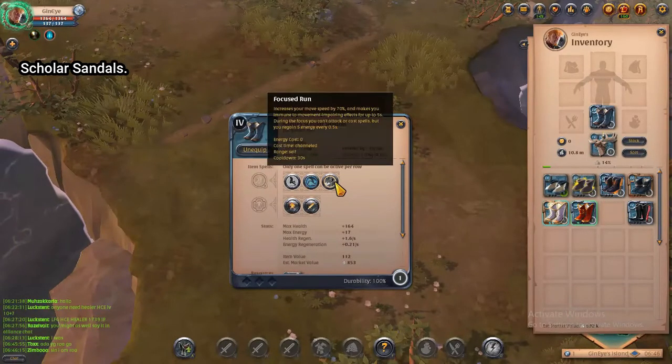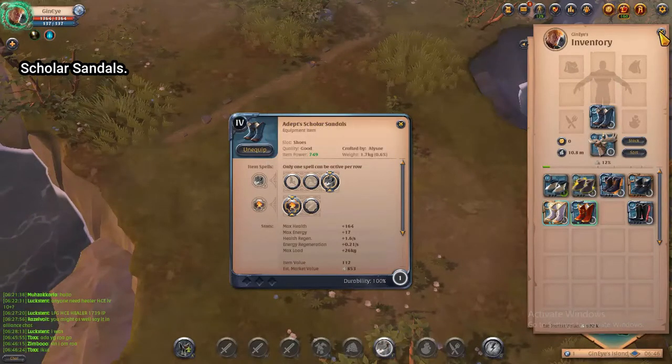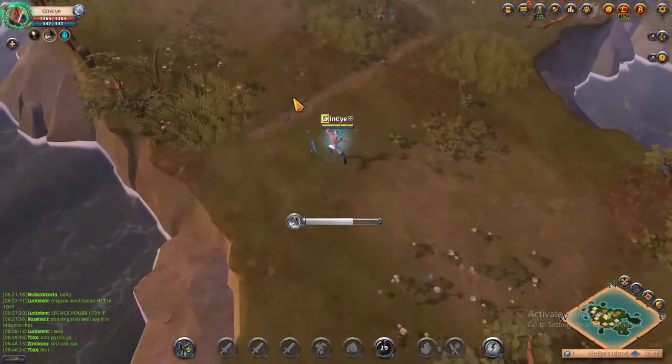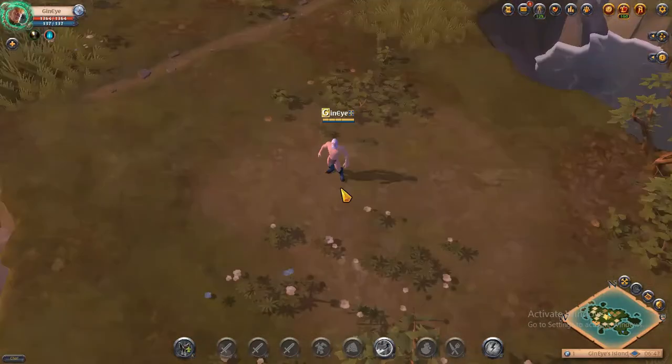Focus Run is the power of the Skull Sandals. It increases your movement speed by 70% and makes you immune to movement-impairing effects for up to 5 seconds. During the run you cannot use any skills, but you will regain 5 energy every 0.5 seconds.